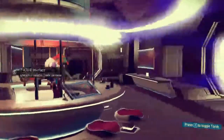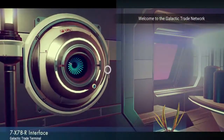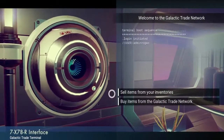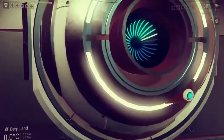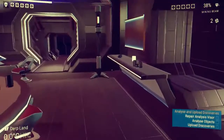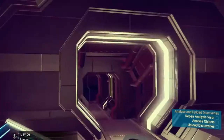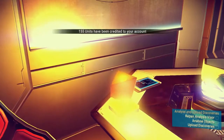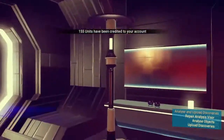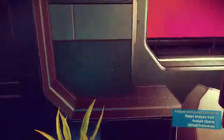This right here is a trade terminal — just another trader for you to go into, and you find those all over in the worlds too. Often you'll find these little device-looking things; some of them give you money, some heal your shield, some heal you — it's kind of a give-or-take type thing.